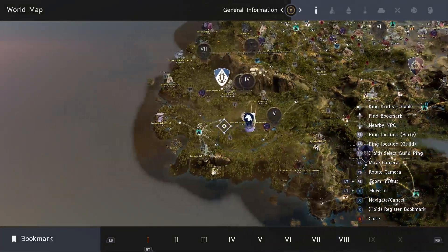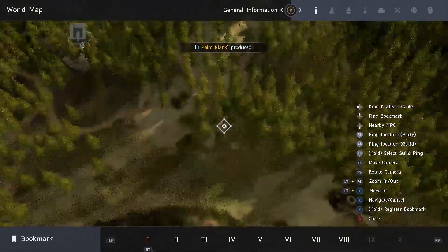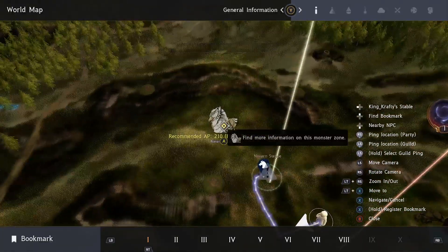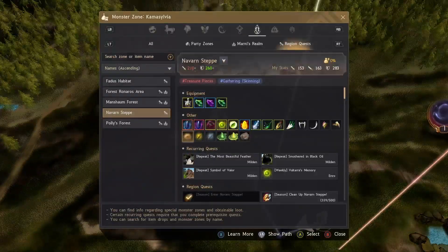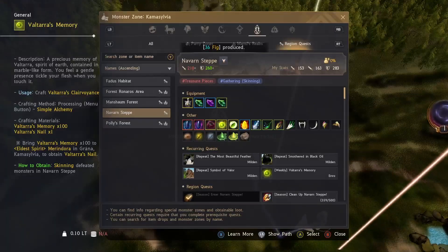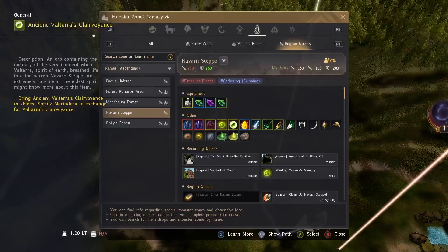We're doing Navin Steps in Camsilvia, just east of Grana, where the giant griffin is. The two pieces that drop here for this potion are called Volterra's Memory and Volterra's Ancient Clairvoyance. That last one is the full piece.